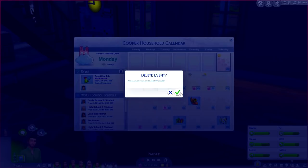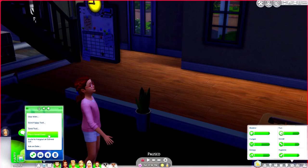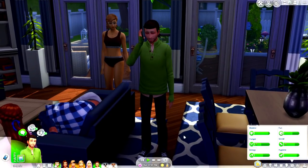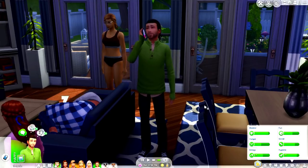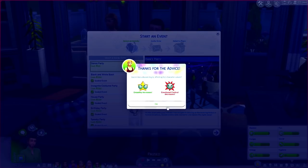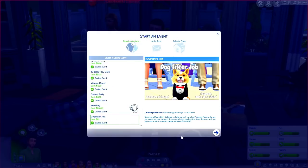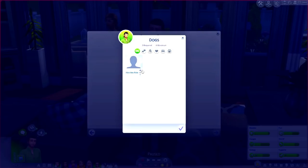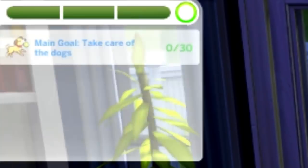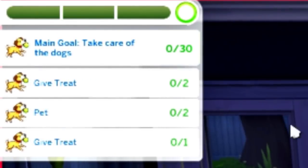We're going to cancel out of the calendar and have him go on the phone to plan a social event right now, because I want to show you exactly what this is like. I just noticed it takes so long for them to call — they'll be on the phone for like half a sim hour. We chose three dogs required, Jackson as dog sitter, at the Cooper residence, and it should start now.